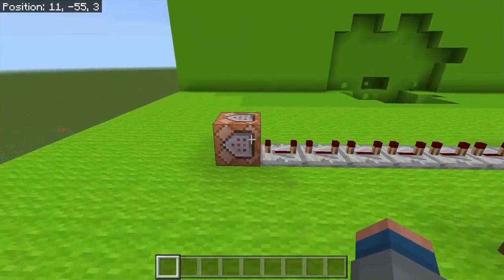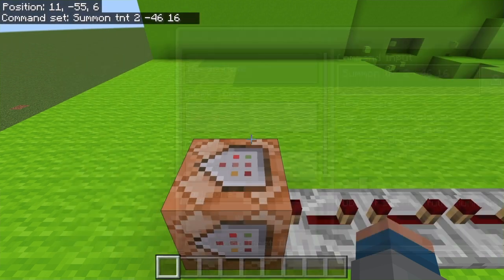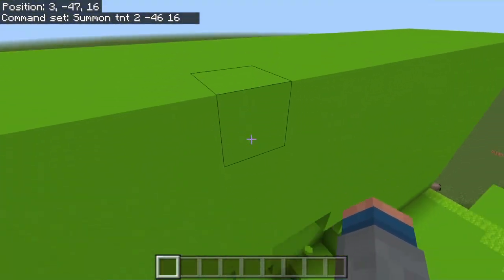Put this many repeaters going into a command block that says Summon TNT, somewhere above where it comes down.